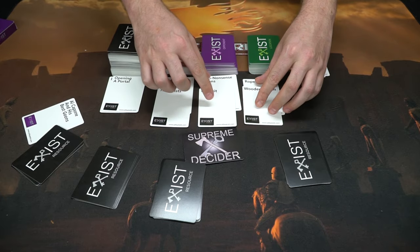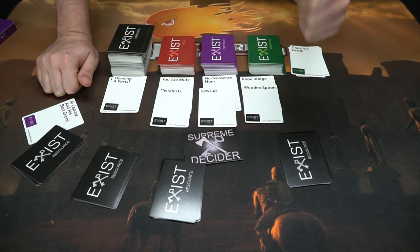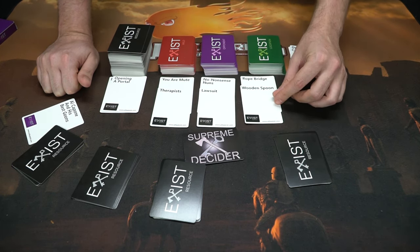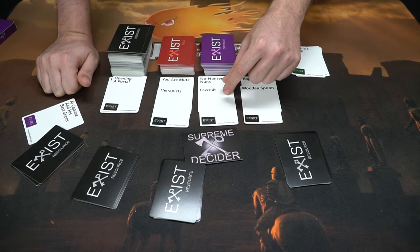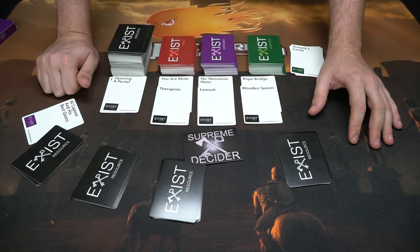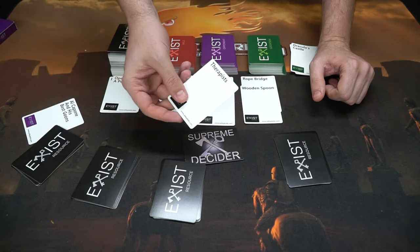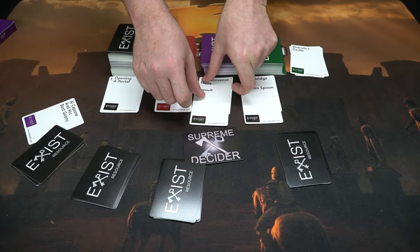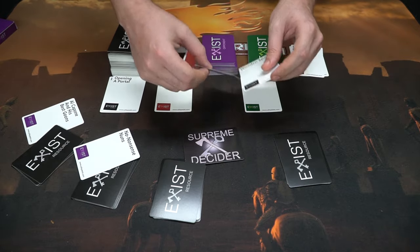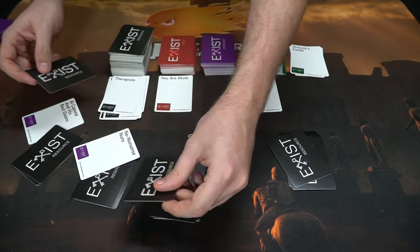The Supreme Decider again deduces which resource best helps you exist in this scenario. Maybe they'd select the wooden spoon because nuns use spoons — think Catholic school — or a lawsuit to stop the nuns from being mean, or therapists to help with their anger problems. The Supreme Decider chooses, the winning player takes the opponent card, everybody discards and draws new resource cards.